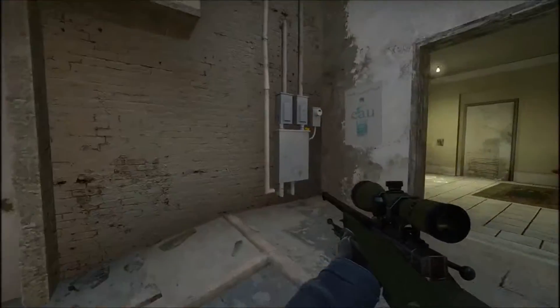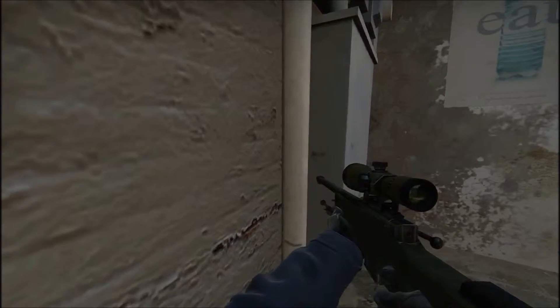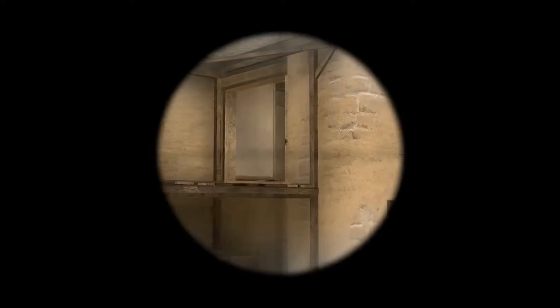Shooting through it lines right up with palace. It is quite a hard wall bang to hit — I've still not hit it in a game on comp yet — but it is a really useful wall bang to try. So you line up with this little white dot and just below this black dot here, then take the shot and it'll fly right through and wall bang right into the back of palace.